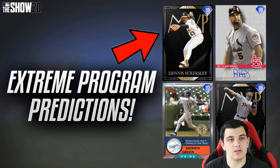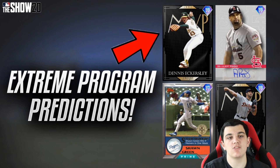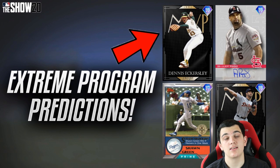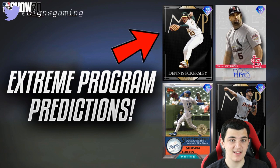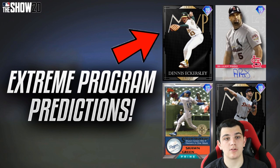The Extreme Program is just missions from various different modes in the game that are specifically difficult to complete — that's why it's called extreme. Last year we had Moments Extreme, and those gave you some great rewards. And then in MLB 18, we had Conquest Extreme and Conquest Destiny, but that was a bit different. They're just really hard missions that you have to do, and you get exclusive rewards.